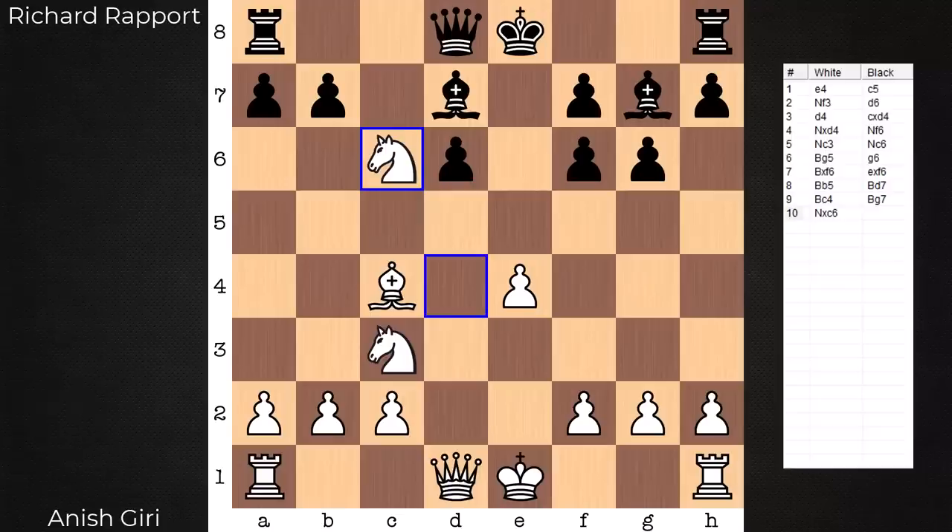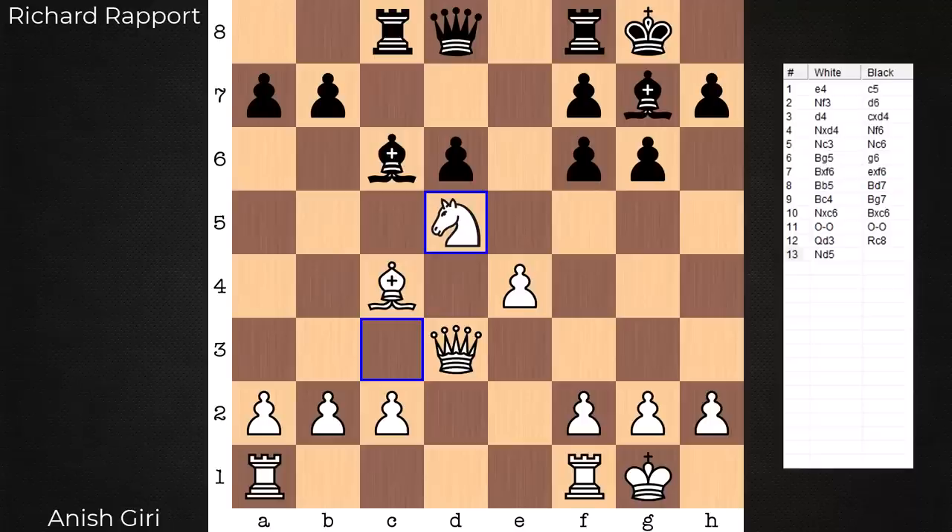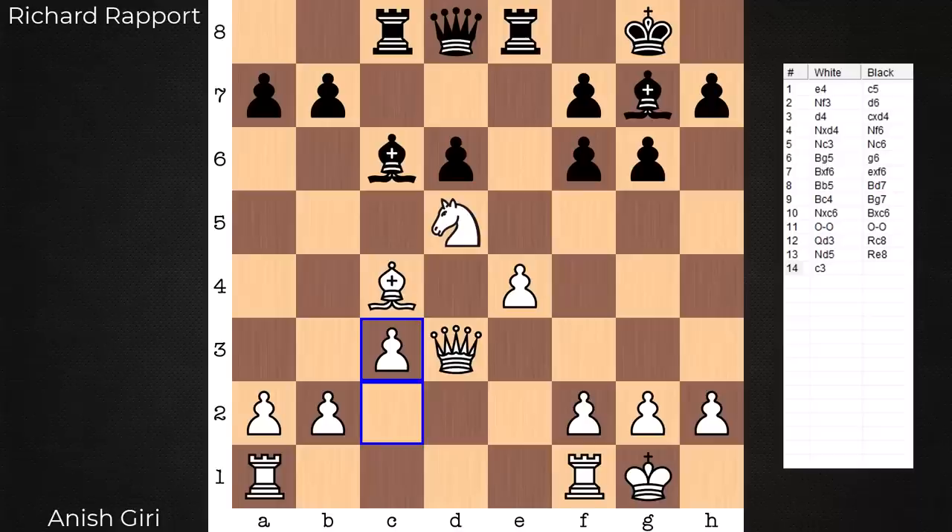In the game we have knight takes c6, bishop takes c6. Both sides castle. And a perfect spot for the queen, opening up d1 for the rook, observing all sorts of pawn breaks — she's really excellent on d3. From here, rook to c8, knight hops into d5, rook e8, c3. One day it is going to happen where this guy sees the world. F5 is in. And this structure is now around to neutralize it.